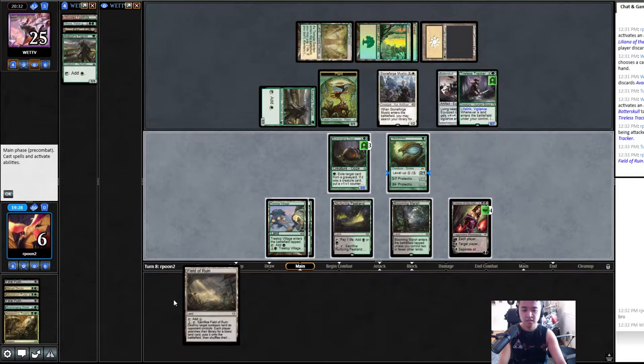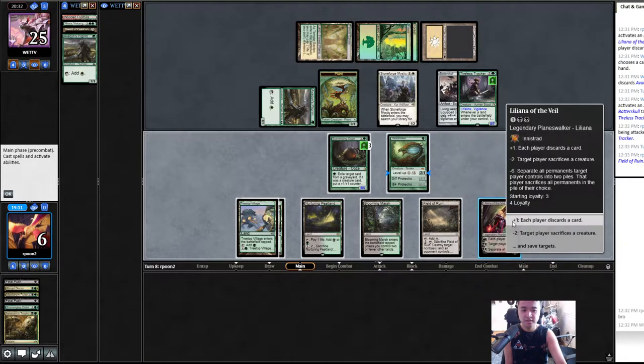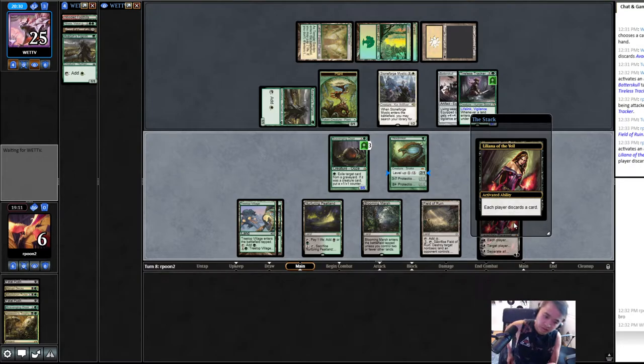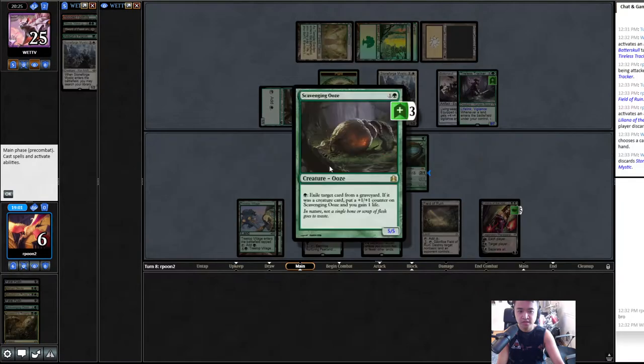One, two, three, four, five. I have protection from instants — I want protection from everything because I can start blocking Tireless Tracker. I tick up first since I don't care about the plant. I just throw away a plant. Actually, I can eat stuff — I can eat one, two, three to make it an eight-eight.